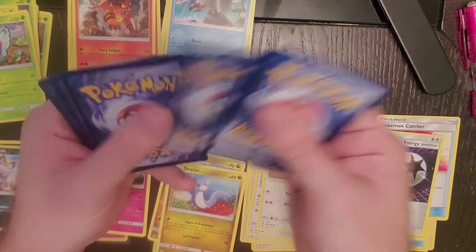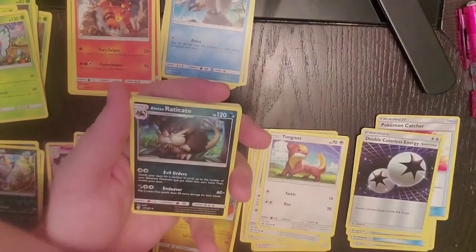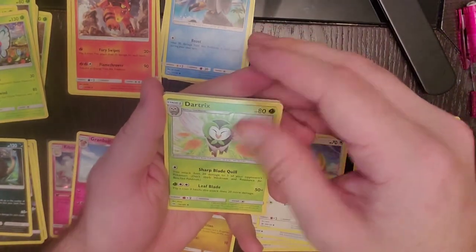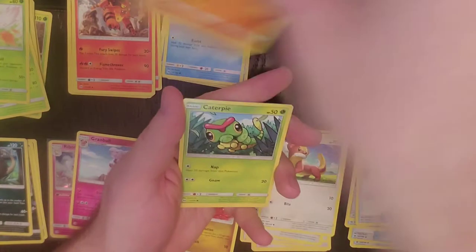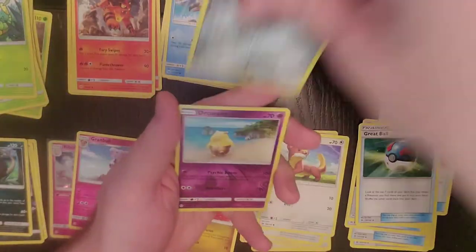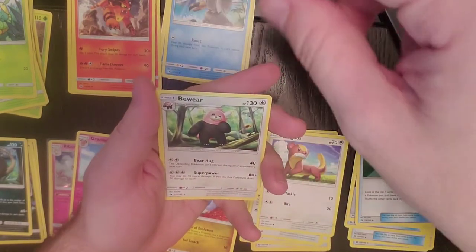One, two, three, and four. Fighting Energy, Alolan Raticate, Dartrix, Great Ball, Cosmog, Froakie, Sandegast, Caterpie, Skarmory, Drowzee walking on a beach, and Bewear.